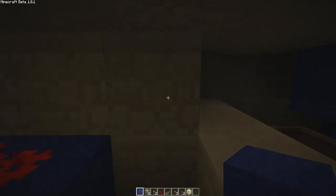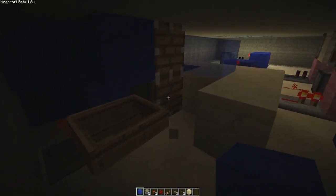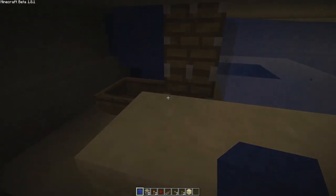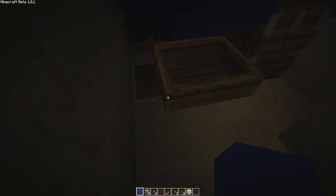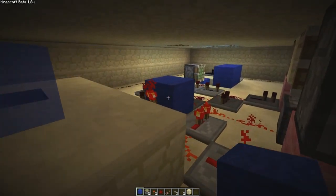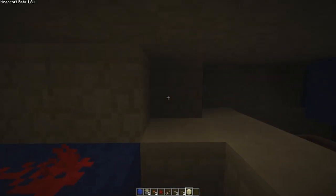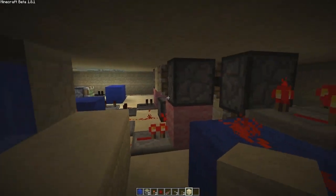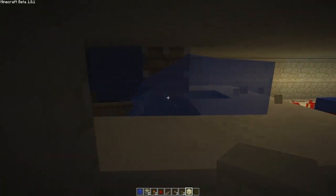This is Etho's original circuit — I'm not going to show you how to build it, I'll just give you a link to his tutorial. The idea is: when you update a block next to this water, it then floods in here and pushes this boat off of the pressure plate, and then it gives you a redstone signal which opens your circuit. I'll show you that very quickly — like that, and our circuit opens, and then vice versa.